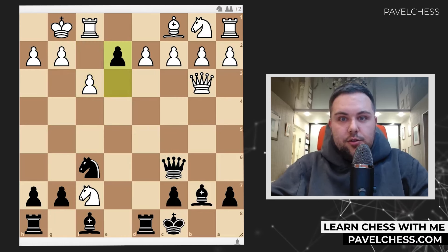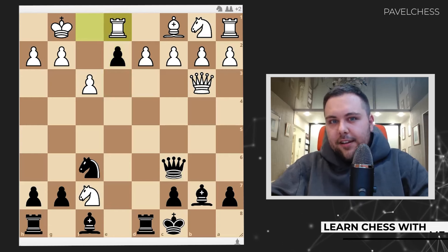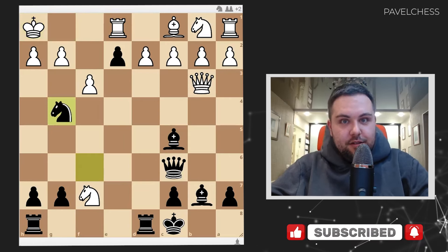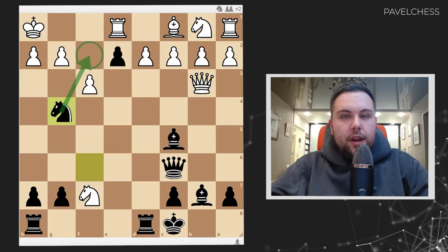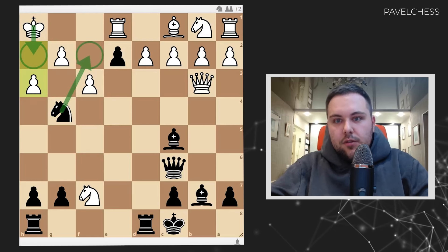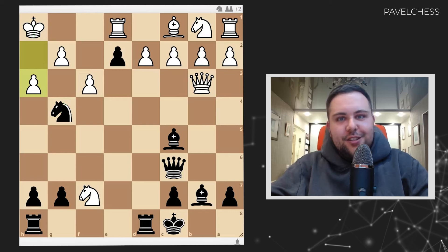f3 to block it, then e2, rook e1. For a while it looks like white stopped our attack, but the old beauty is coming up. Bishop c5 — chunk! King h1, knight g4. Now I really want to go knight f2, winning this position. The main approach for white looks like h3. To have on knight f2, king goes h2. Looks like white almost saved the situation, but that's not true.